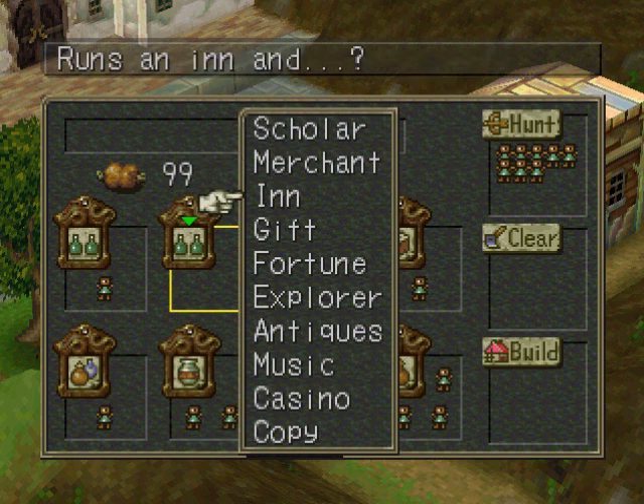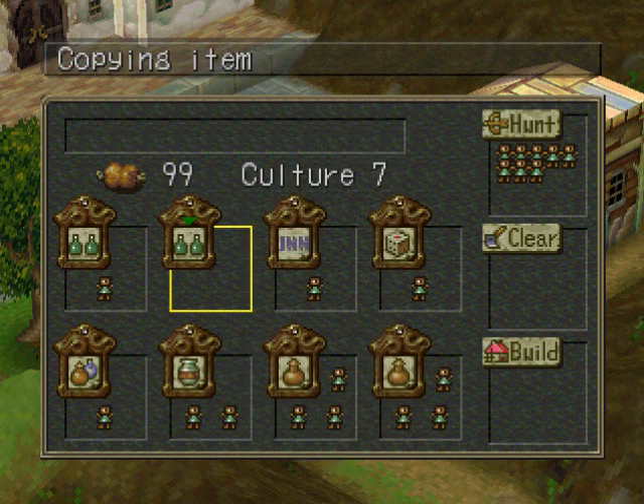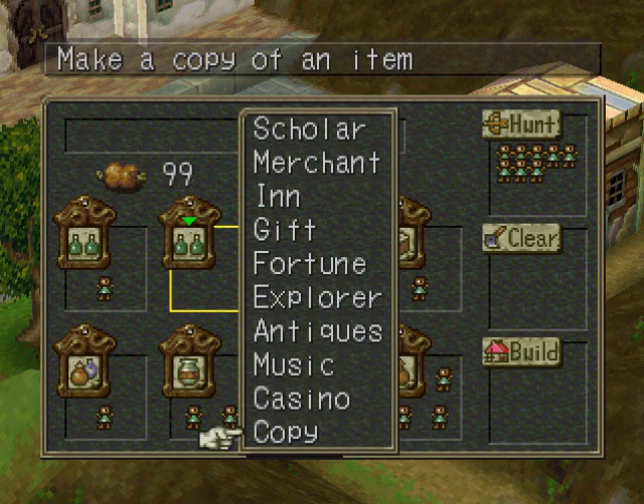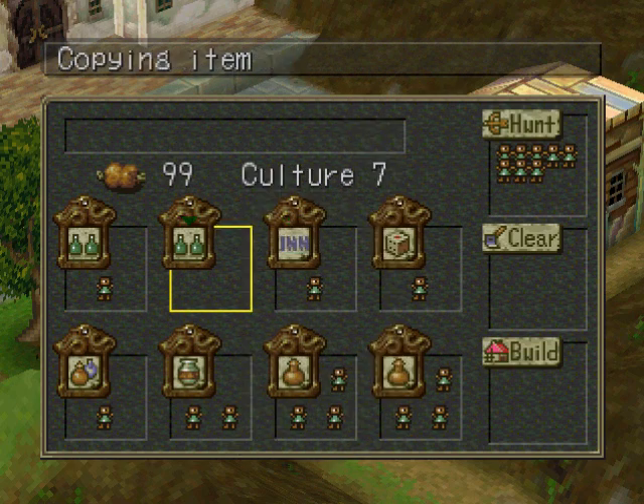The inn is just an inn — there's really not much to say about it. However, if you put extra fairies in there, they'll tell you things like your playtime and little tidbits about you. The gift shop is good if you grind a lot or have a lot of free time — it's a good, easy, non-random way to get yourself a spirit ring. Based on the number of battles you fight, it gives you an item, and once you talk to the fairy, they'll give you whatever you've earned.